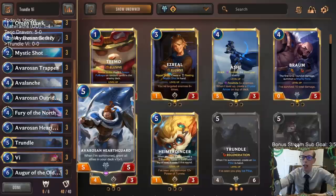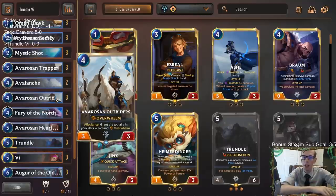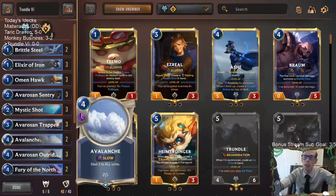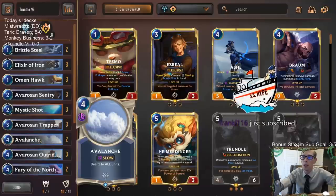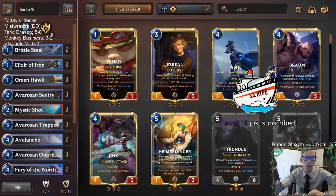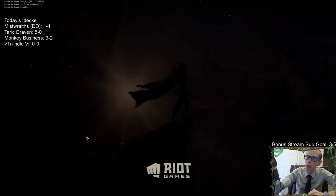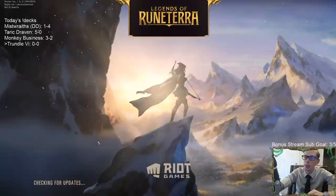That would be incredible — that's what we're setting up here with the extra five-drops and Outriders together. We also have just a couple Avalanche in here for decks that are going wide, like decks with Petty Officer — just some more removal.